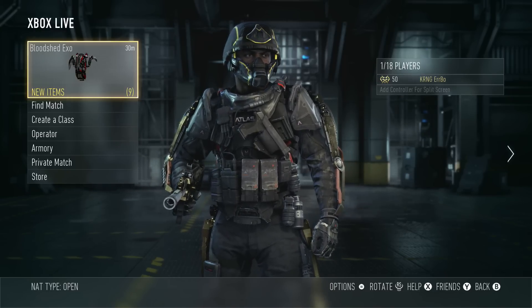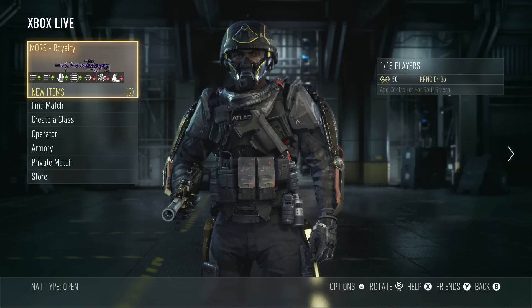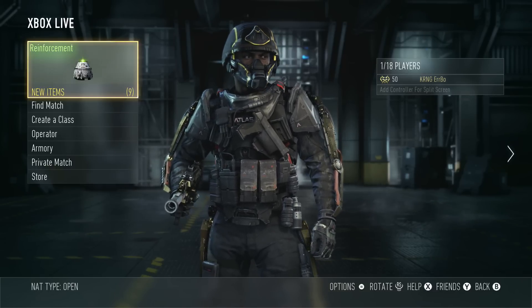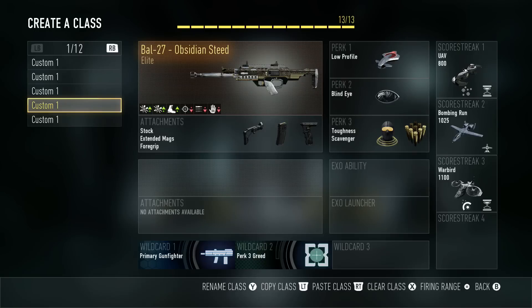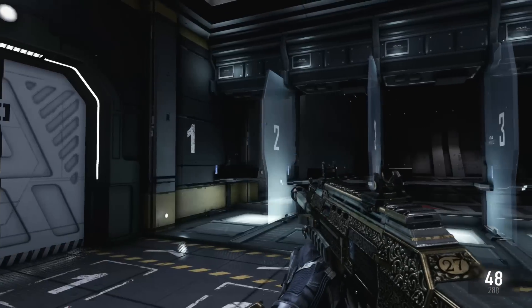You guys are going to put your scores down in the comments below and you're going to see my score on the screen, so it should be a lot of fun. Let's get right into the firing range. By the way, this is the class setup I'm using: the Bow 27 Obsidian Steel with stock, extended mags, and foregrip.